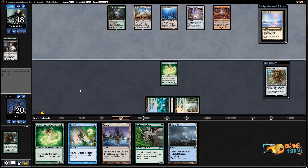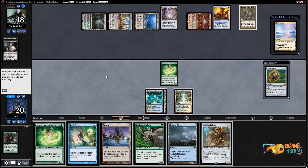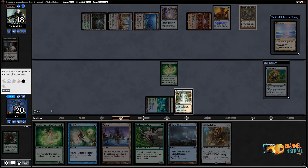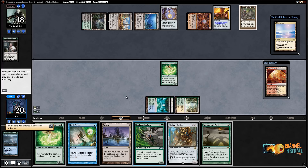The Spell Pierce is kind of rotting in my hand, but I can Reclamation Sage. They're Needling Walking Ballista — interesting. So let's transmute Tolaria West for Summoner's Pact, and then play Reclamation Sage on the Ensnaring Bridge. I don't care about the Needle on Walking Ballista here.